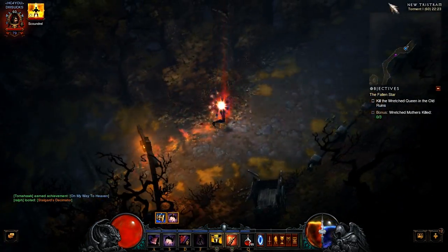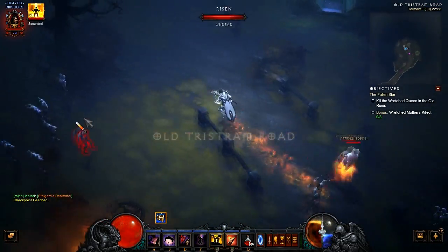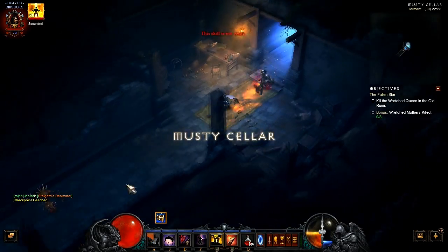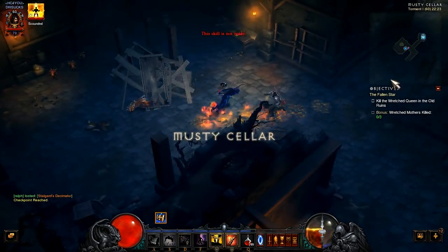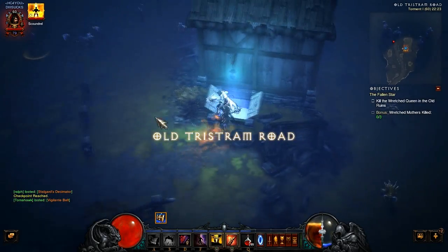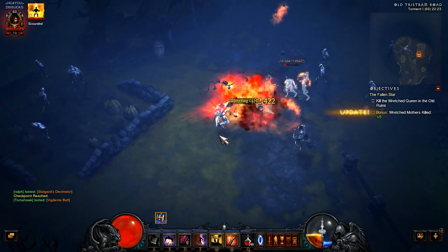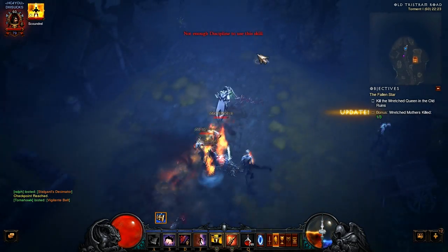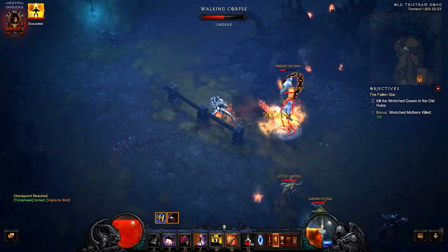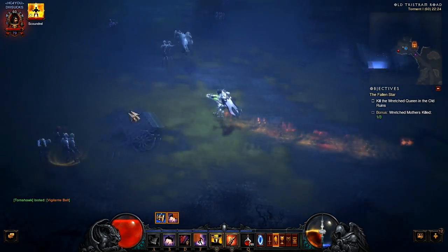As you can see, the crits are not that high on trash — 1.7 million, most likely going up to 2 million at max. There's an elite right here and as you can see: 3 million crits, 3.3 million. So it goes up pretty good. This is Torment 1. You can go up to Torment 2 or Torment 3 — I mean this is Hardcore, so it's kinda risky to do it.